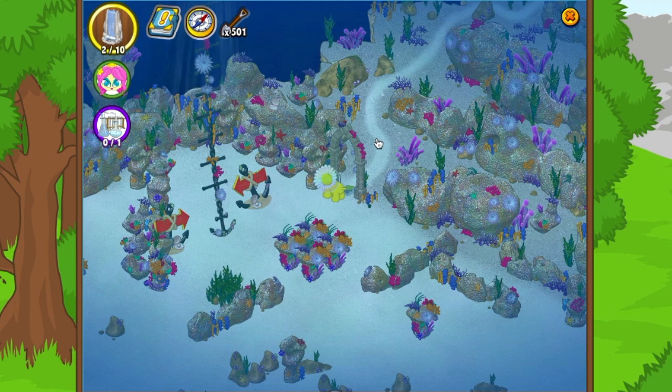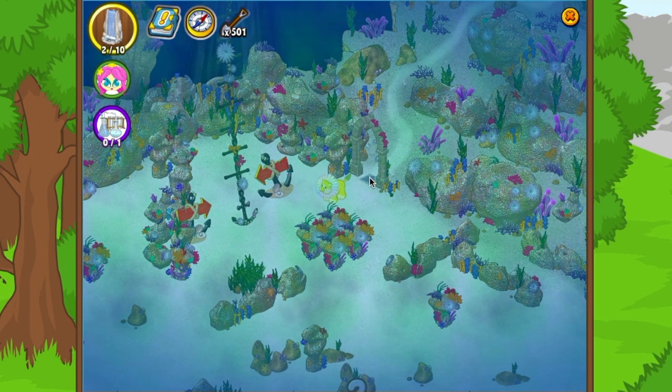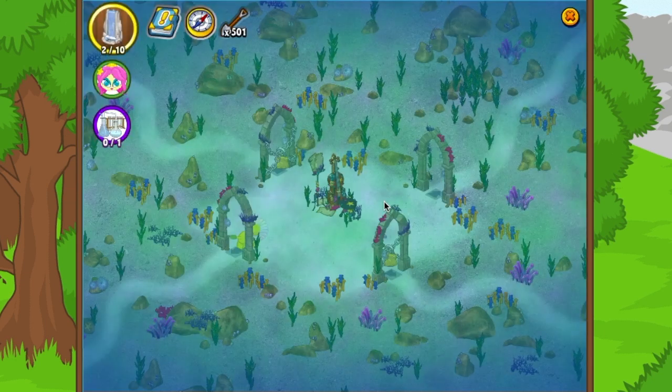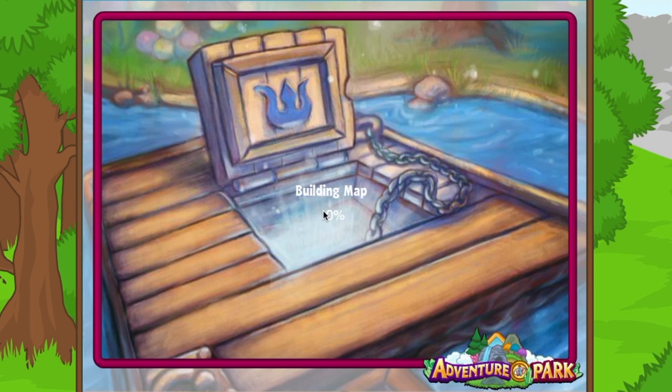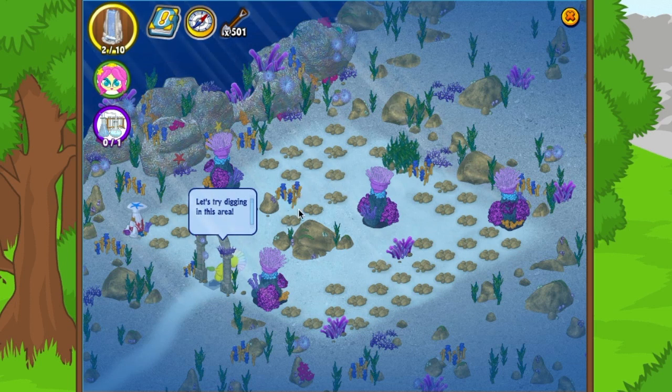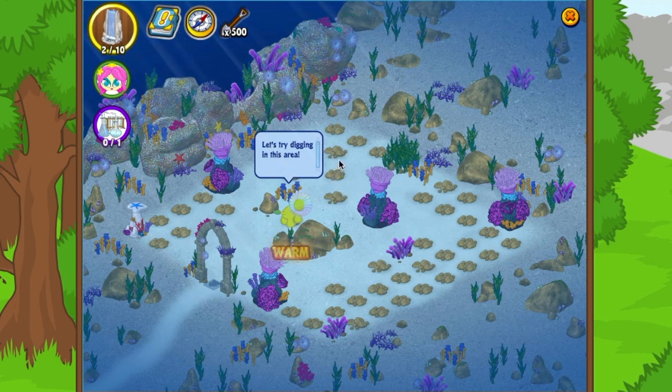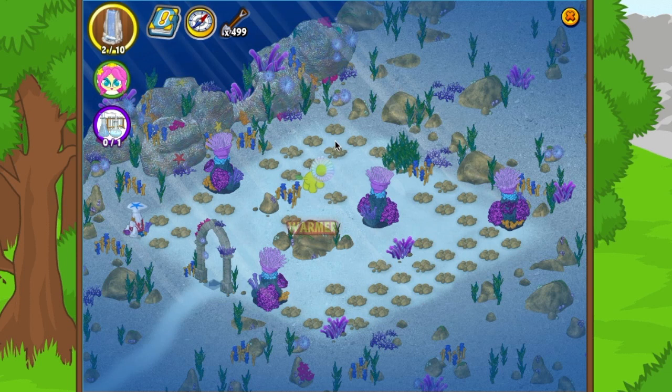When it says 'reward,' that means you actually get to keep the prize you dig up — that's awesome. There's one door with an arrow open. There's a vial or base covered in barnacles that looks pretty cool — I'll bet it's used in another adventure. Let's see: warm, warmer... going all the way to the corner — hot! We uncovered some Kinz Cash.